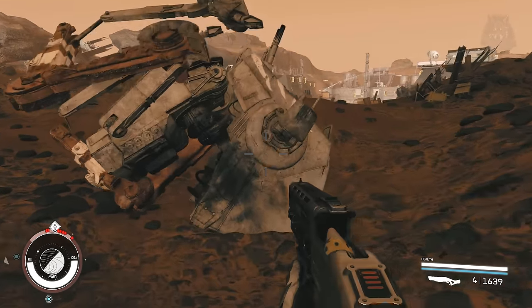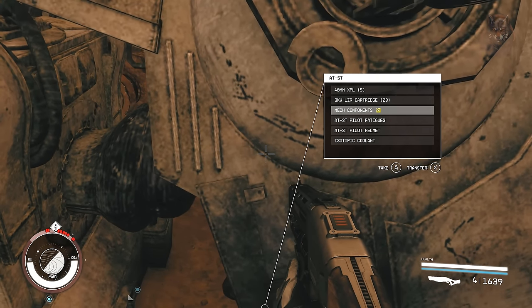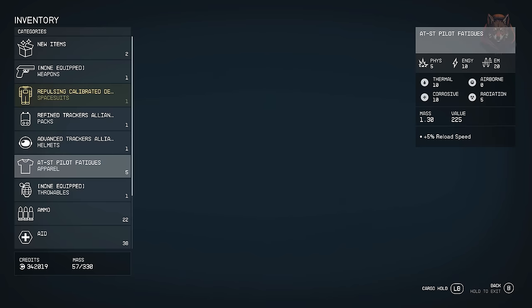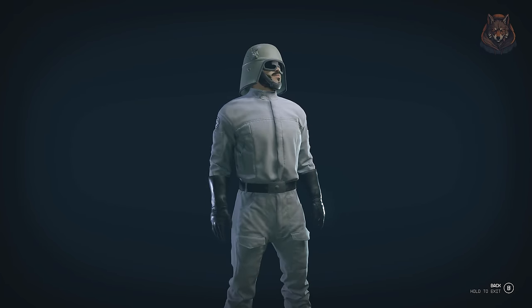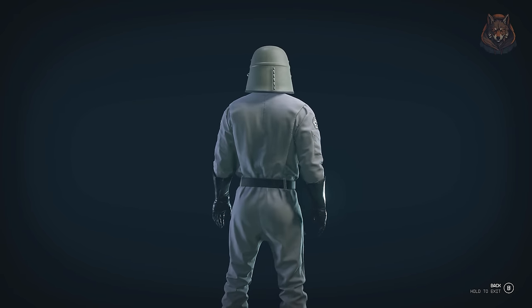What can the AT-ST do? The walkers are basically upscaled modelled robots that modify skeletons, with three types of weapons used all at once. The front has laser cannons, the side mount has rocket launchers, and the other side mount has grenade launchers that fire a barrage of frag grenades. The walker is a tough boss and is not designed to fight at lower levels.